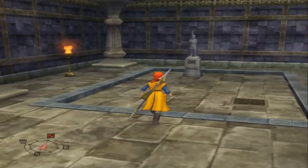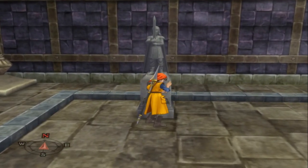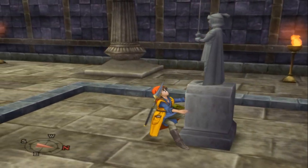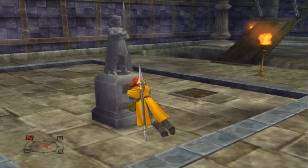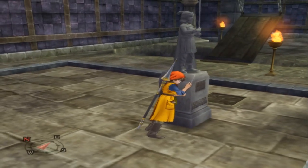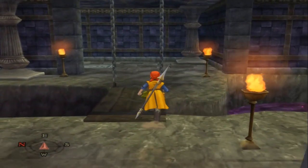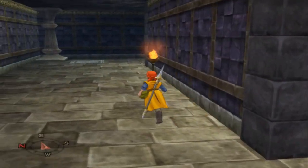This one's just a simple pull — swordsman A to pedestal B. Watch as the hero looks ridiculous pulling this thing. It's very touchy where you have to press A, and you have to remember to unclick by pressing A before, otherwise it'll reset.